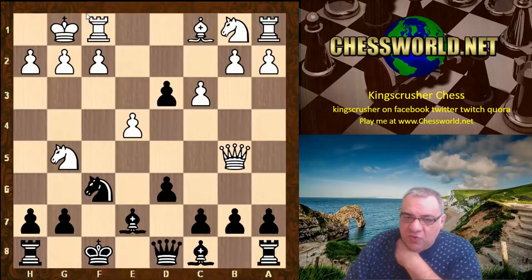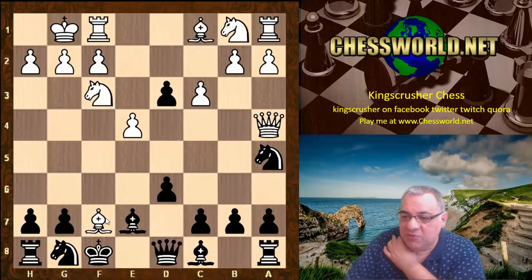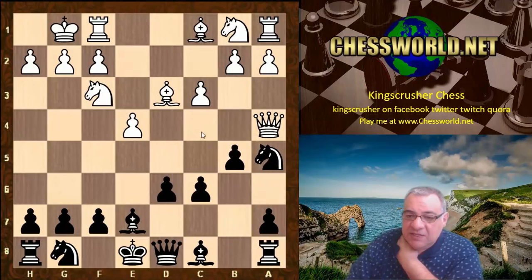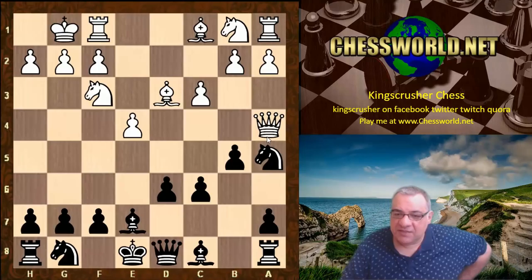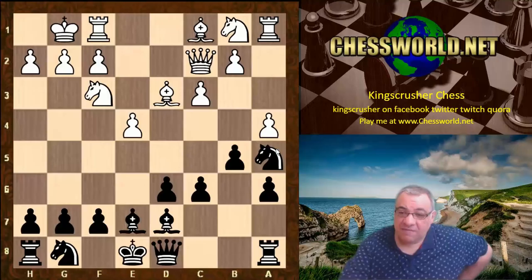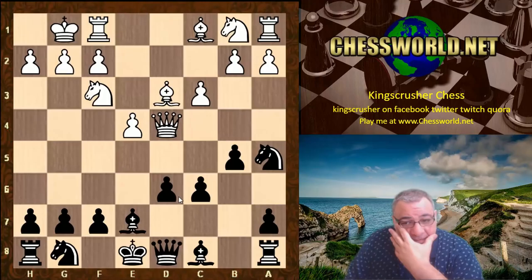Maybe Queen b5 to collect the pawn — it's just dangerous, the king is misplaced. So going into that line would have been pretty horrible. This approach — keeping the light-square bishop with check — is also very interesting for white, because my knight is still misplaced and it gives a lever for the a5-b5 advance. He didn't give me much time to do anything — Queen d4 hitting g7 was played, which is annoying.